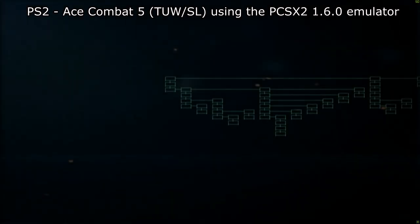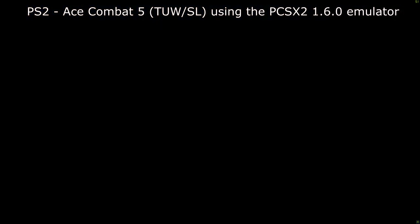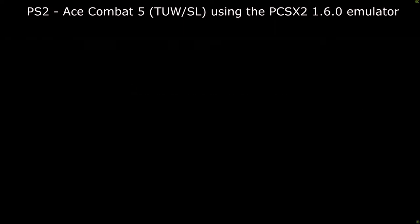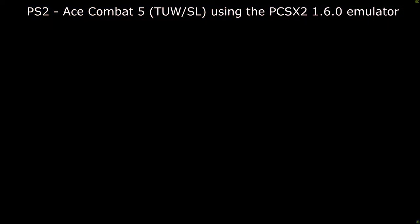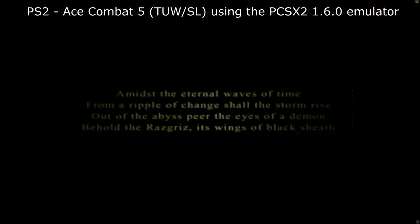Just loaded in, blasting through the menus to get some gameplay. You'll see the difference from the other footage — this is using your PC's hardware rather than trying to emulate the PS2's graphics. The textures are being thrown at your graphics card to handle directly rather than exclusively on the CPU. This is far less demanding on the system. This is upscaled to 3K — the emulator supports up to 8K if you want to go that high.